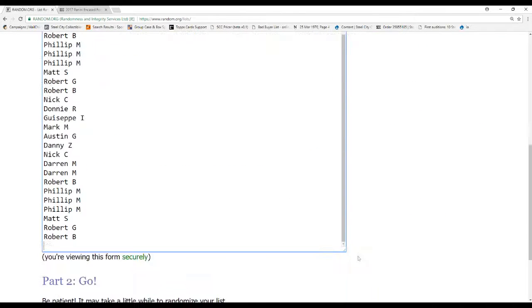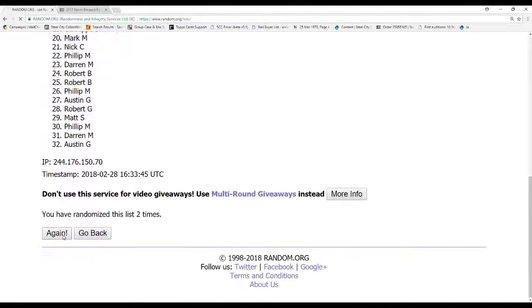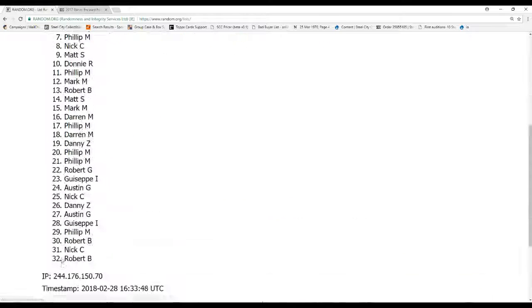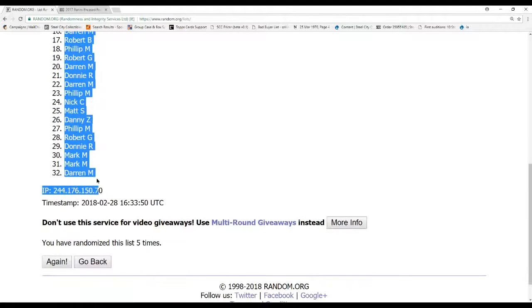Here are our new names right here — we've got to randomize these 5 times. Just took it 1 through 16, doubled them, now we're going to randomize them. I'm going to randomize the teams — every spot you buy you're going to get two teams, and I'm going to call out where all these are going to make it easy on you.